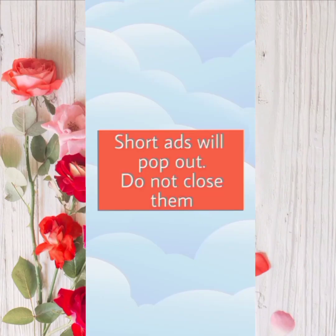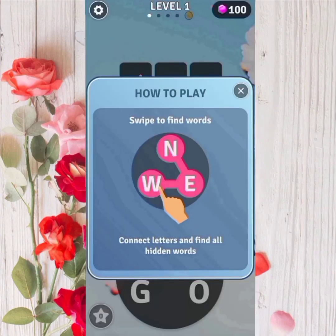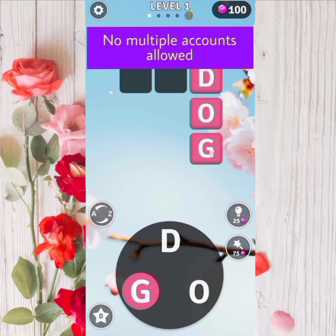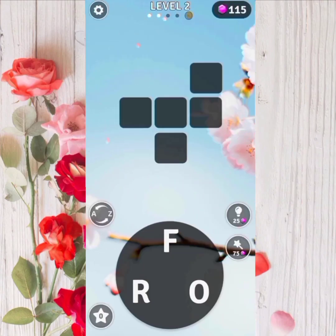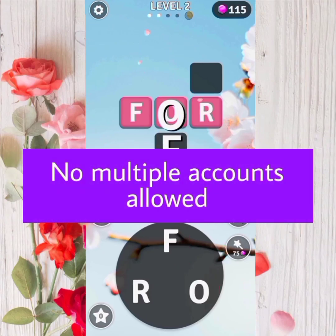Just be patient with the short ads. To play the game, connect the letters to form words and get Blink wins plus crystals. You can also get a clue on how many characters the words you have to guess are, both down and across. It's more challenging at higher levels. Just remember, do not use multiple accounts so you don't get banned.